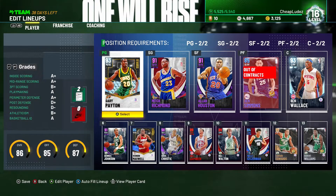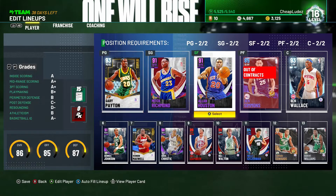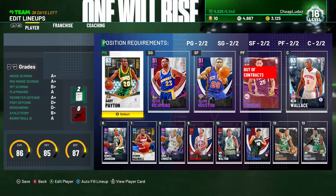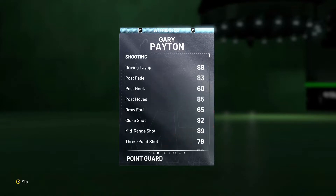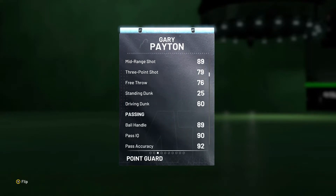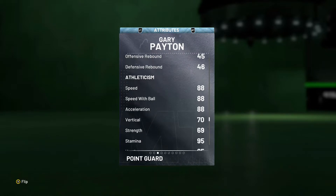What's up everybody, welcome back to the channel, it's your boy CheapZoos. We're back with a little gameplay video. We're going to try to do gameplay with the lock-in reward Gary Payton card from the Defensive Stoppers packs. Is he worth it? Should you lock in? Should you open these packs at all?